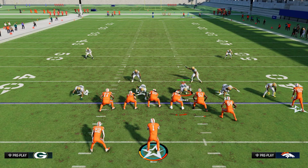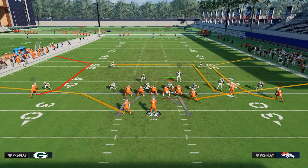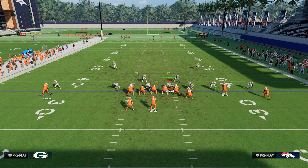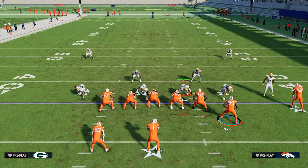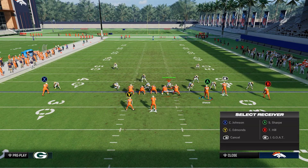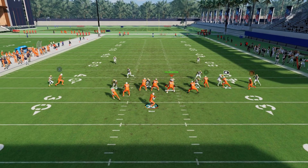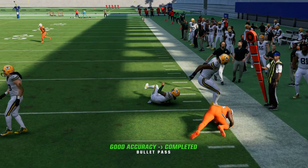The specific use case for this play is when you want to beat cover three or cover four zone, and of course two-man under. Don't forget about the halfback table route — if the user completely neglects the halfback on his main assignment, that's a really quick easy win. Against man coverage, you can also motion this guy out and run a whip route, which is also very good. That's why I like this formation a lot — it's pretty versatile.